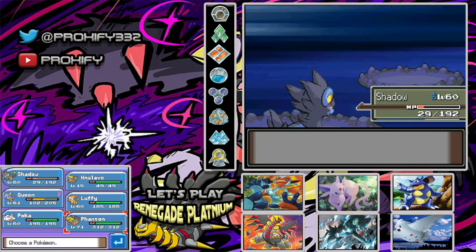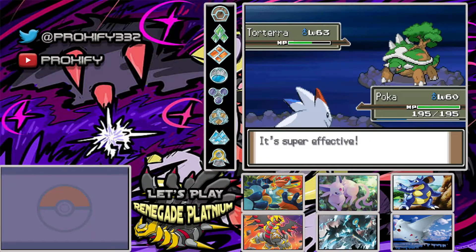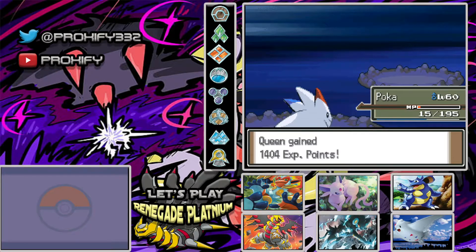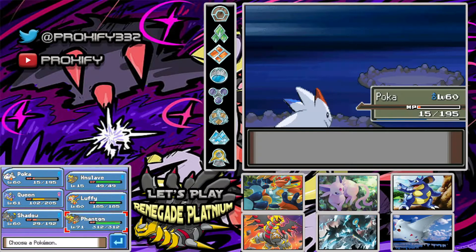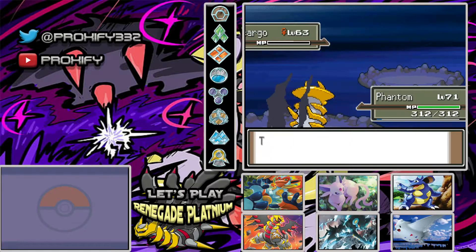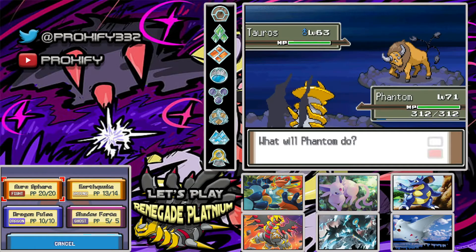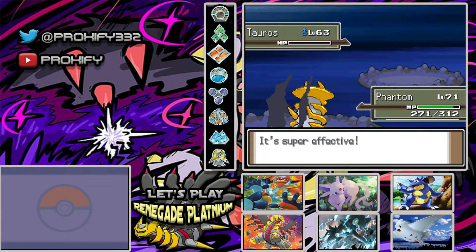And here comes Torterra. What would be good here? Probably Poka, maybe — I don't know how much Fly is going to do. Okay, I think one more Fly can work. Ouch, we're still good. I'm not going to waste another Hyper Potion. And then Snorlax — I'll use Phantom here for this, since Ground types can be super effective. Nice. And then also Tauros — we stay in because we have Aura Sphere. Our attack is lower now though. At least it still did a lot of damage. Taurus is gone — thank God, we can move on.